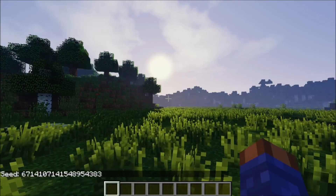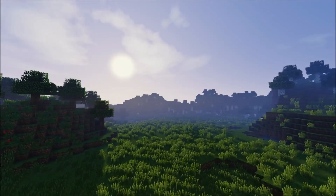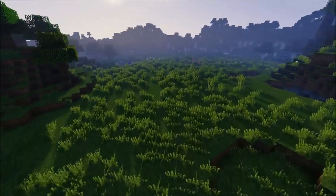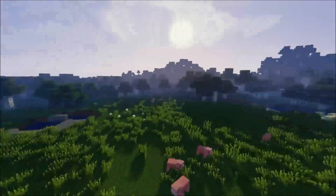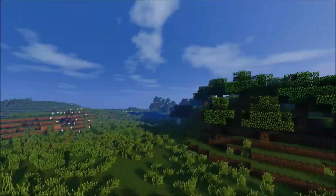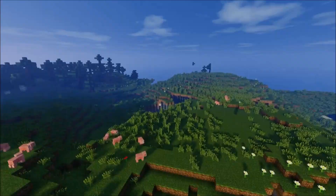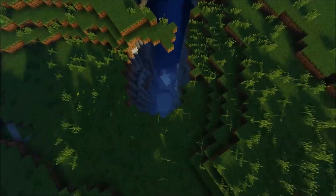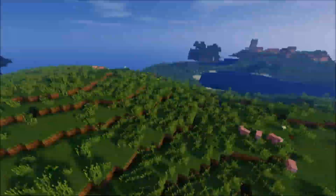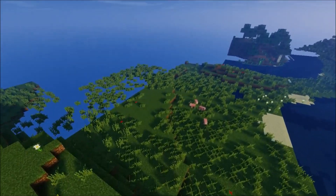Number three is right there — it will be on the screen and also in the description box. You've got a relatively flat land area for a decent amount of space. You've got some birch and oak trees in the surrounding areas. Over this little hilly area, you've got a decent sized ravine that goes down pretty far.